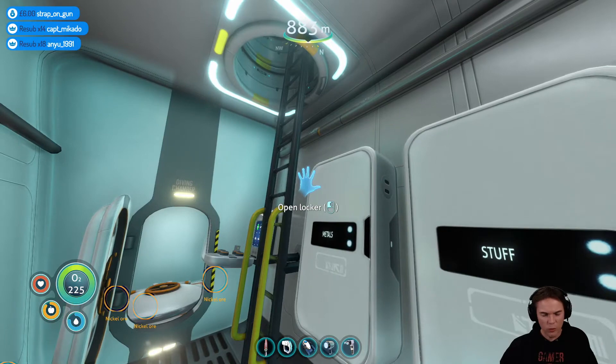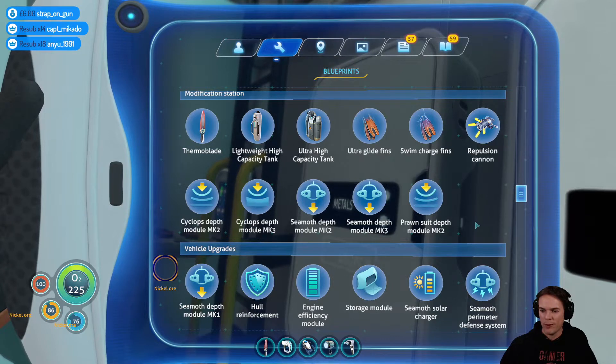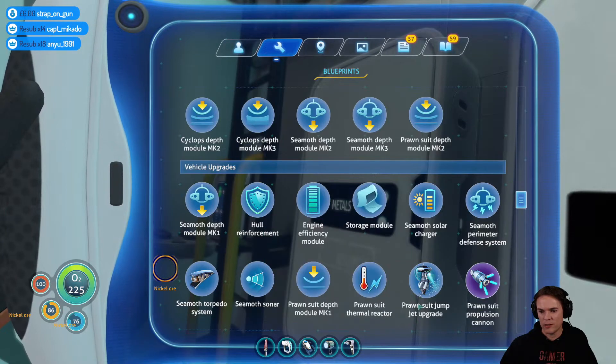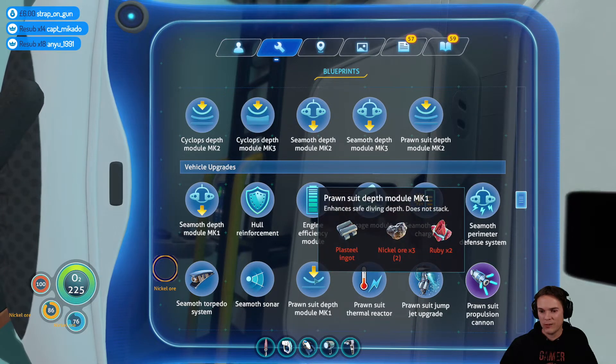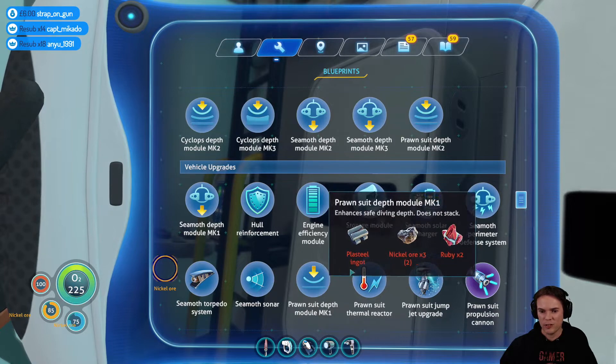Have a quick save. This thing can now go deeper — what do I need for that? I'd need to make a moon pool to craft the prawn suit depth upgrade. I wonder if I'm going to have to go all the way back for that. Vehicle upgrades — I clearly hadn't figured that in. Could I find lithium around here? I'd have to go back into the other caves.